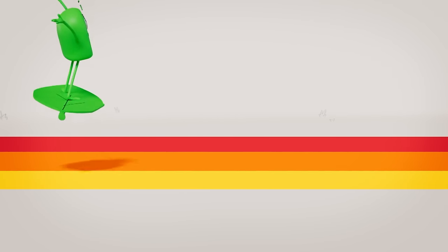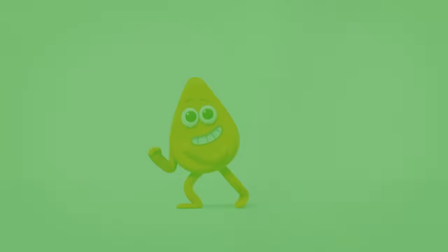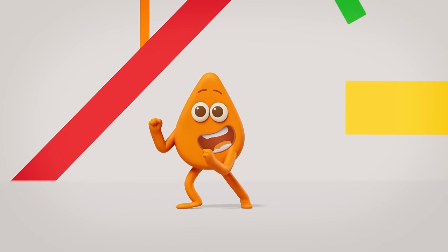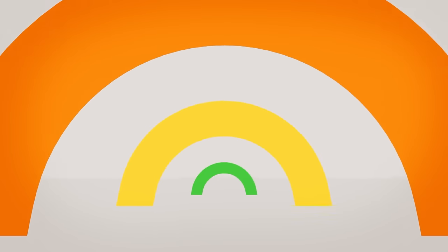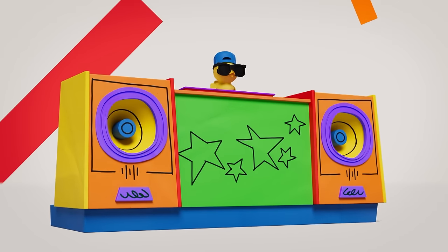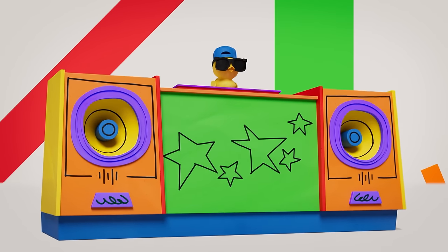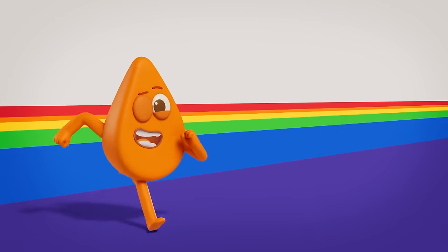This colour grows free, so naturally, next up is the colour green. We're colouring a rainbow, make it bold and bright. Just paint seven colours and get the order right. We're colouring a rainbow, make it bold and bright. Just paint seven colours and get the order right.